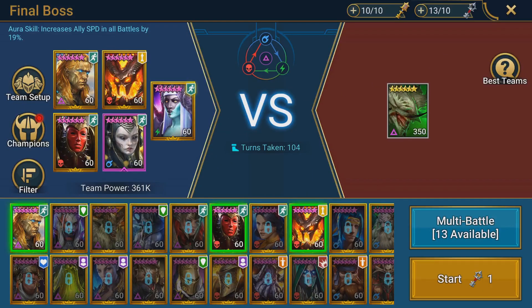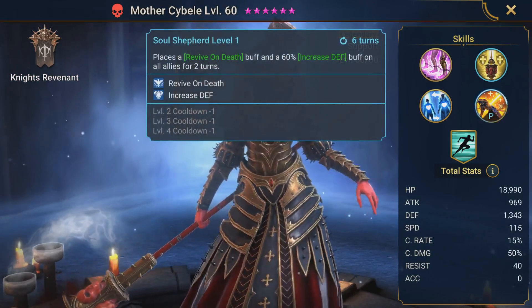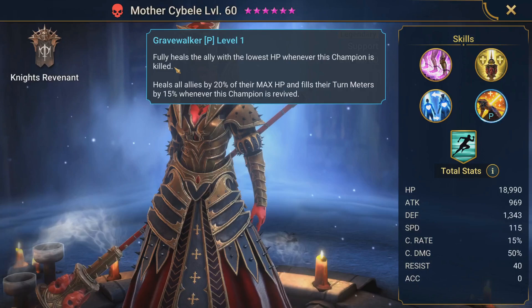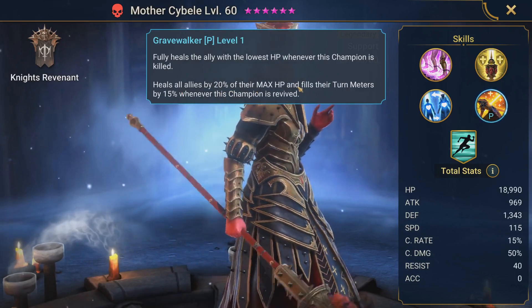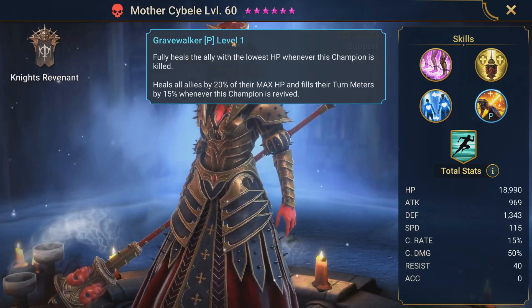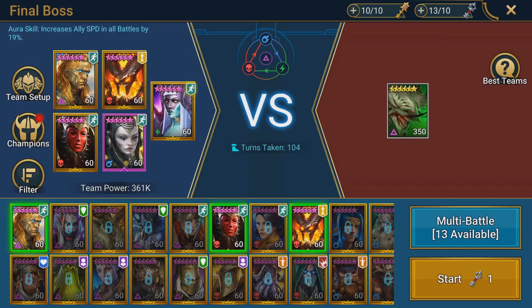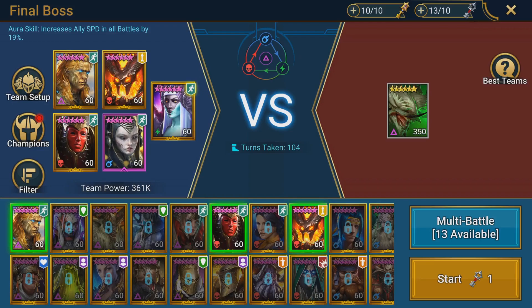As for Mother Sabeel, I do not have her booked at all. She is here for her useful passive skill, the Gravewalker, which fully heals the ally with the lowest HP whenever she is killed, and heals all allies by 20% of their max HP and fills their turn meters by 15% whenever she is revived. This passive synergizes very well with having a reviver and a champion who can place a revive on death. If you have her skill fully booked, you may slot in a different champion like a battle healer who can heal and cleanse. But Cardia is quite good for this boss, so I pick him for this role.